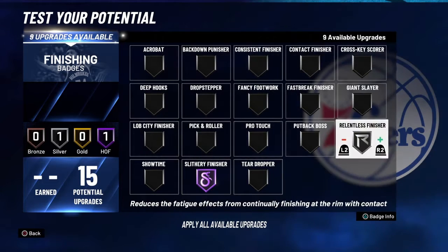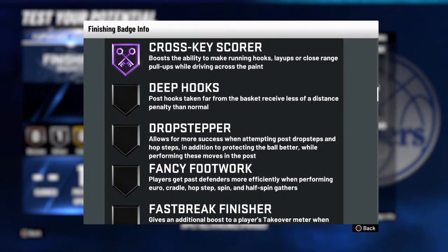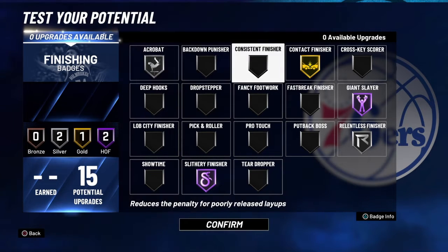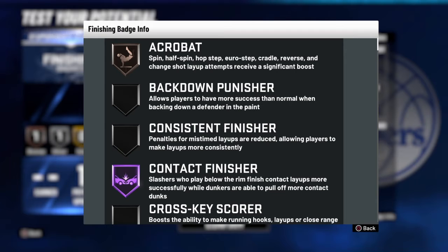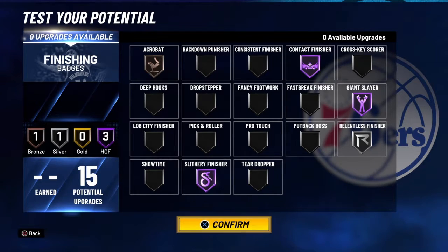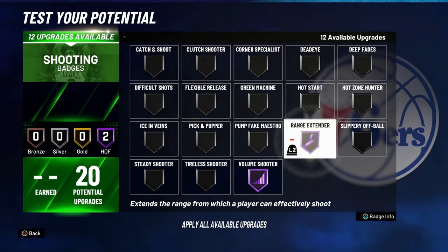This is how I set up my badges. You want Hall of Fame crosskey scorer — it's all up to you if you want to be more finesse. When you dribble a little bit and then try to do a fade next to the basket, crosskey scorer is what you mainly need because it increases your pull-ups, fades, layups, close shots across the paint. For contact dunks you're going to need acrobat. Acrobat boosts your layups — half spin, hop step, euro step, cradle, reverse — basically any weird animation. Even if contested, acrobat increases your chances of making it. Volume shooter is a must — in case you miss a few shots, the next one is almost guaranteed.